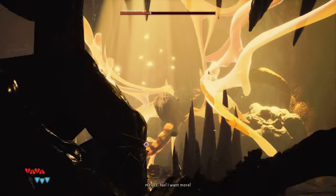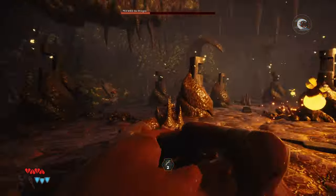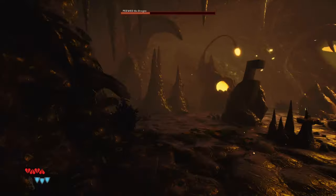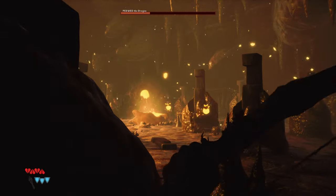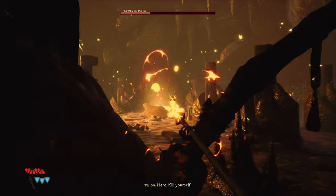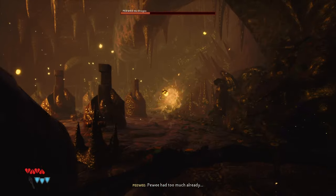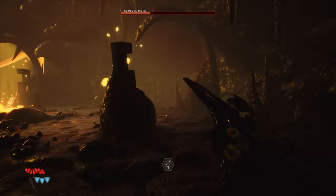You want to keep your distance, stay behind cover, and eventually the honey things will open up again — so keep an eye on that. As you can see, they're open right now. Make sure you kill the honey bee things quickly because they will pretty much one-shot kill you, so take care of them as soon as you can and collect your arrows.